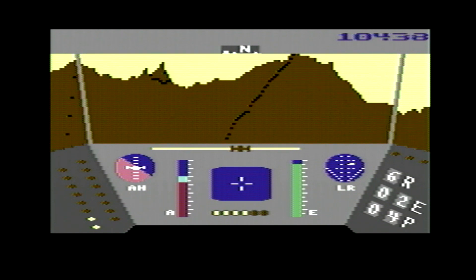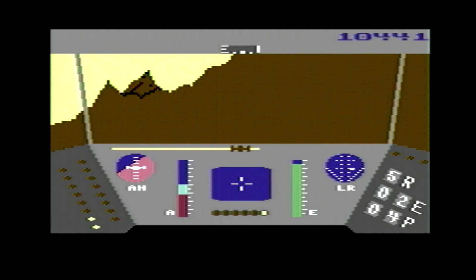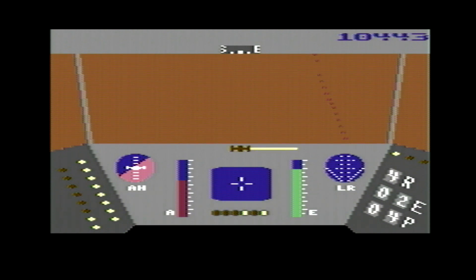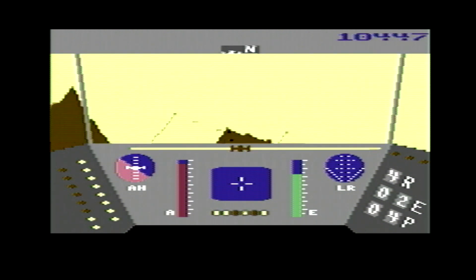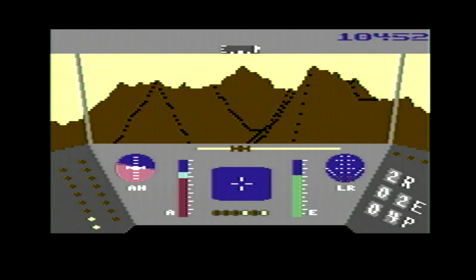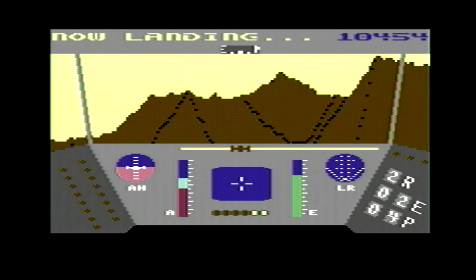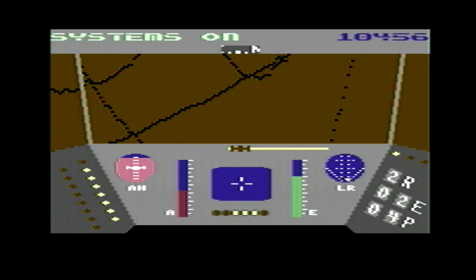There's another dot coming up on the scanner, so we'll head over there and see if we can pick this pilot up. There are actually two pilots — one to our right and one to our left. We'll try and get down close to this one. We're actually there already, so we'll drop down again. If you're too high up it won't let you land — you have to get a bit lower. Let's turn the engines off and have a look.